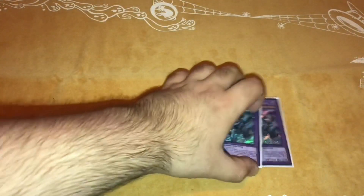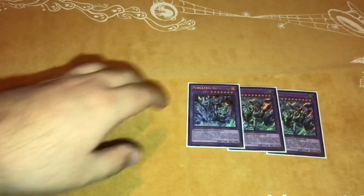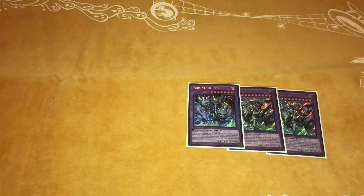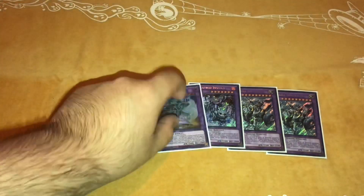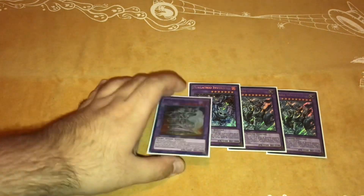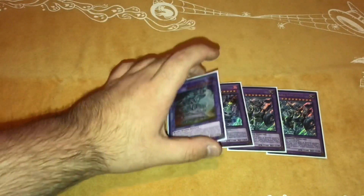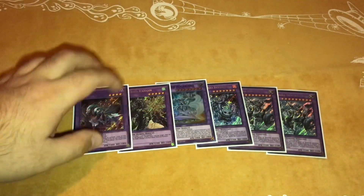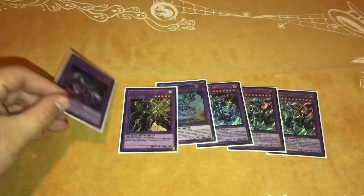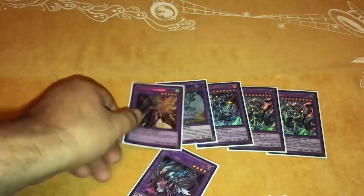For the Invoked extra deck, we play two Mechaba and one Purgatrio. I don't play El Mirage because space is so tight, but you do play Ash so your opponent playing Ash is covered. One Almiraj, just to abuse with Meltdown. One Raijin and one Caliga — all standard Invoked monsters. You could swap Raijin out for Elysium, but I wanted Raijin specifically for the Tri-Brigade matchup.